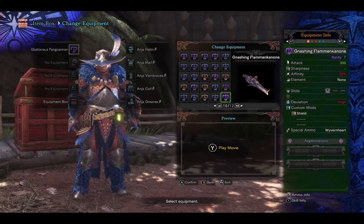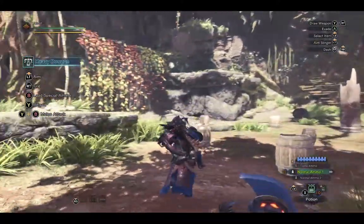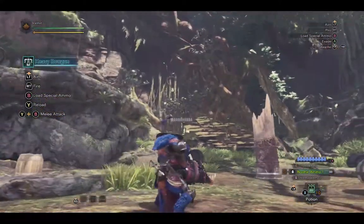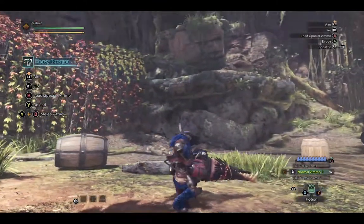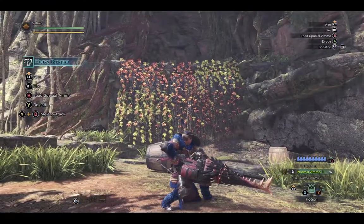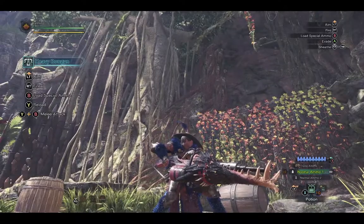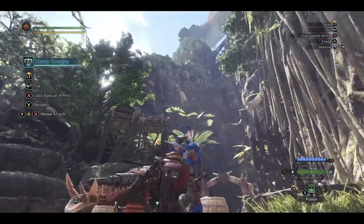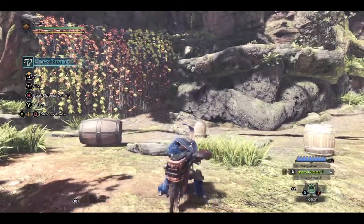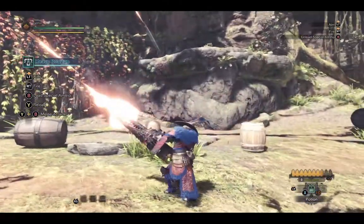Now we're going to the Gnashing Flamen Cannon — and with me dressed in Anjanath armor, this is a perfect chance to show off the Anjanath heavy bow gun. This was another bow gun that was lucky enough to get its own unique model. The stock frame is basically a gas barrel or drum almost underneath, and that barrel is almost like an Anjanath lower jaw attached right underneath. Even the shield is almost a welding mask strapped to the side. When they decide to make unique models they really went all out with it.